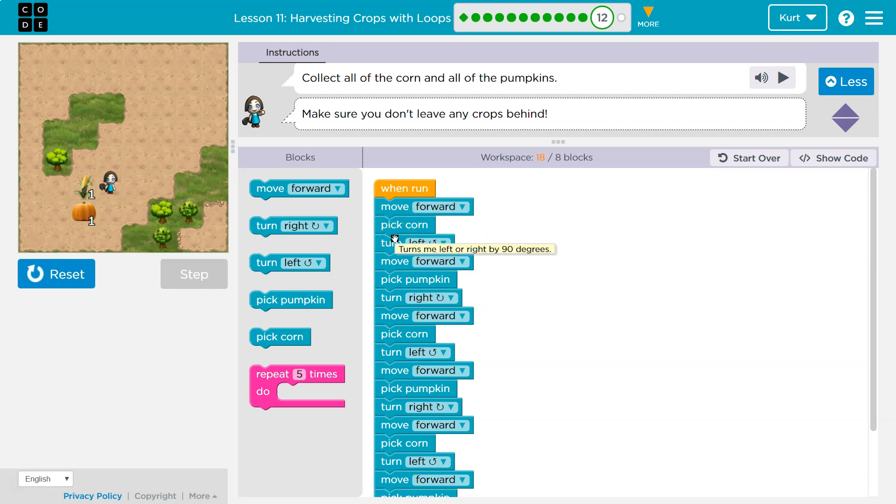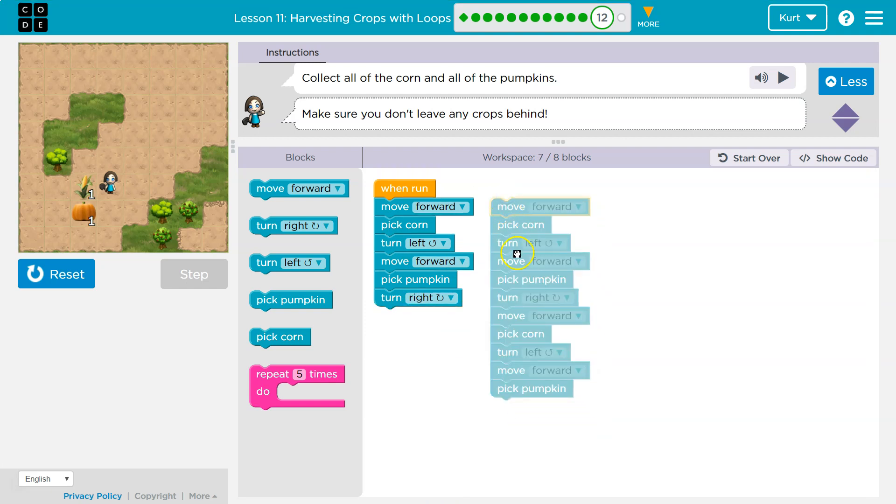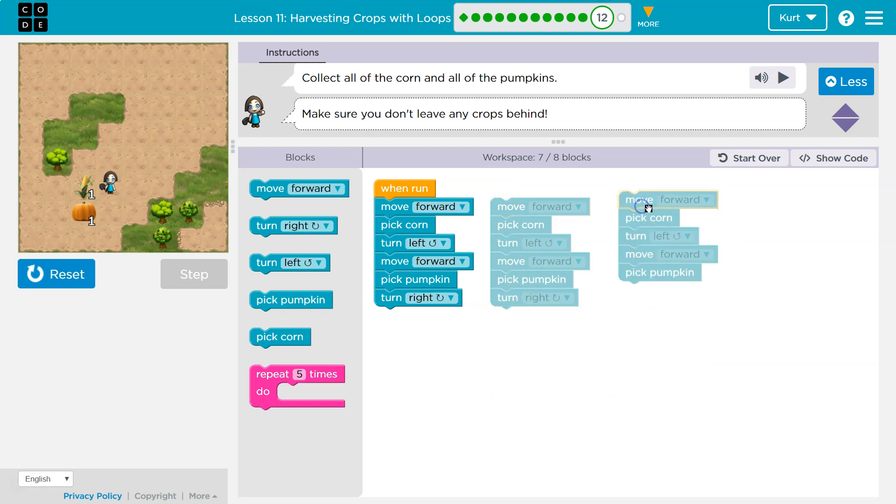Move forward, pick corn, turn left. Move forward, pick corn — oh, we might have just found it. Move forward, pick corn, turn left. Forward, pick pumpkin, right. What's this do? Move forward, pick corn, turn left. Move forward, pick pumpkin. What would I do right there to complete this?